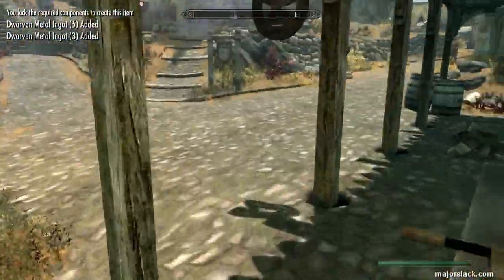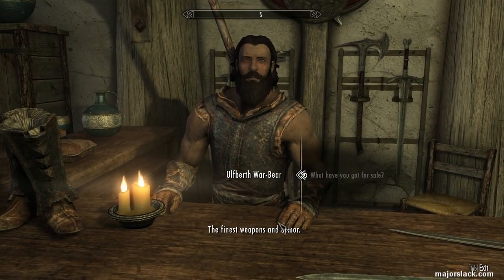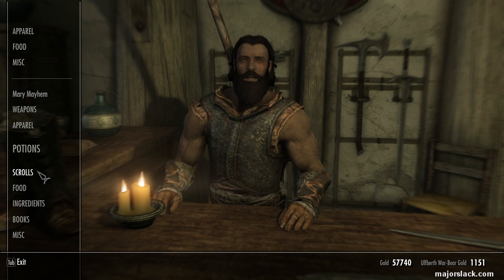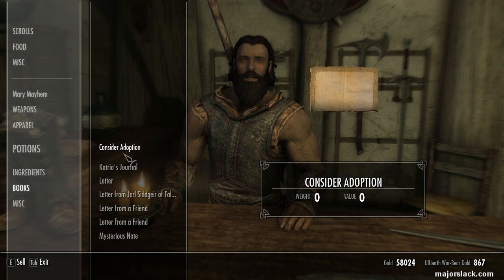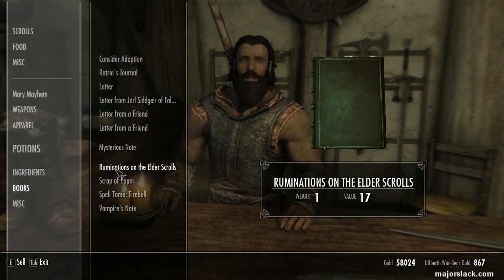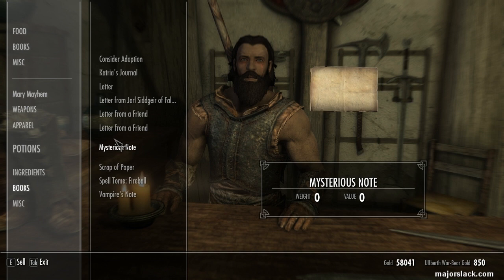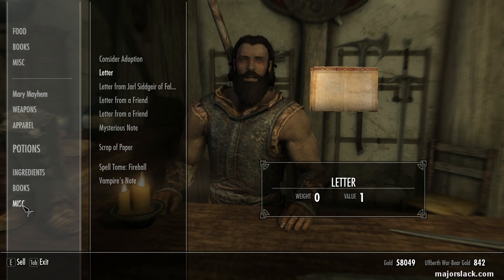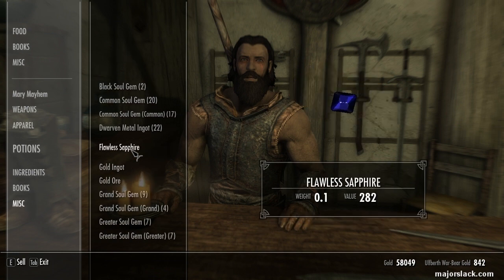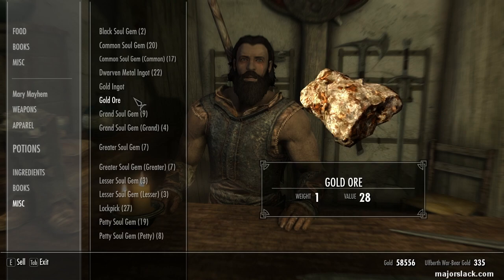OK, we've got a whole bunch of dwarven metal ingots. Let's finish off selling inside. She can't afford the sapphire but she can afford the garnet. We're done with Catria's journal. He can take on our flawless sapphire. We're done here.